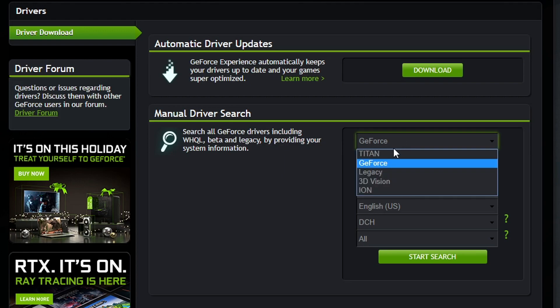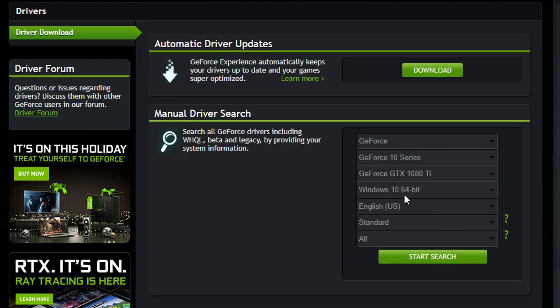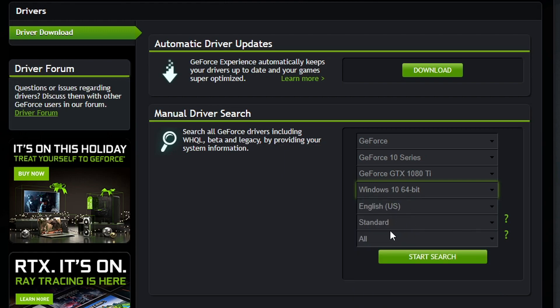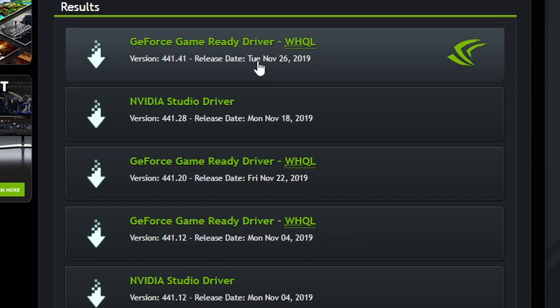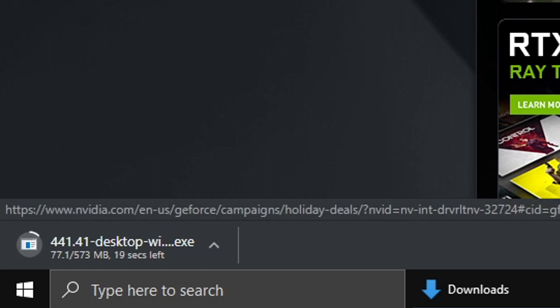You have two different options: automatic driver updates with GeForce Experience, or the manual driver install. I personally prefer the manual install to make sure I'm getting a clean version through the website. So first, select GeForce, select your card series — I'm using a 10 series — then Windows 10 64-bit, making sure it's the right version for you. Hit start search, and you'll get a list of drivers. Starting at the top, released November 26th, is the newest one: GeForce Game Ready Driver version 441.41. Just hit the download button and it begins to download.